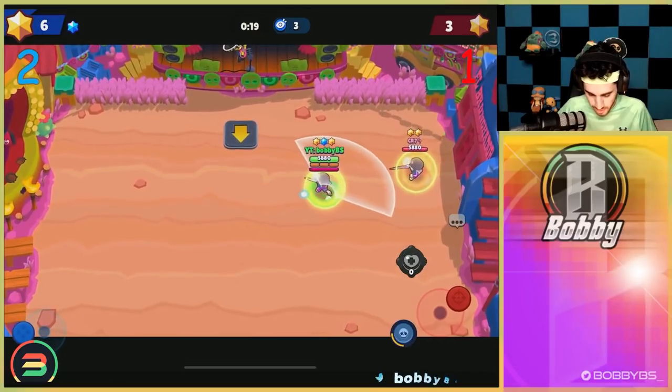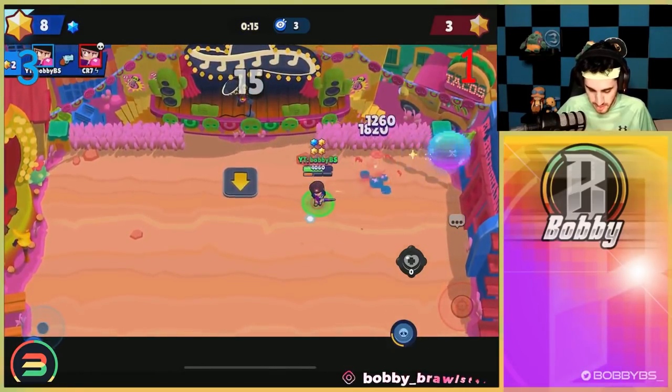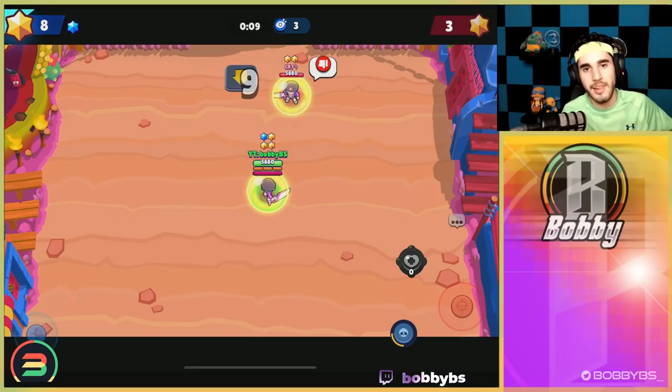Gonna try and bait one more shot, then just swing first — able to get a kill, and that is going to be it. At least a 3-1 win for us. We're just gonna stand still and let him kill us for the pity. Good choice by CR7, pretty good selection, but we got the W. Three wins, zero losses. Two more opponents — let's see what they pick.